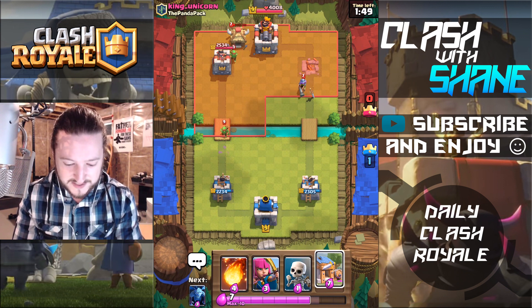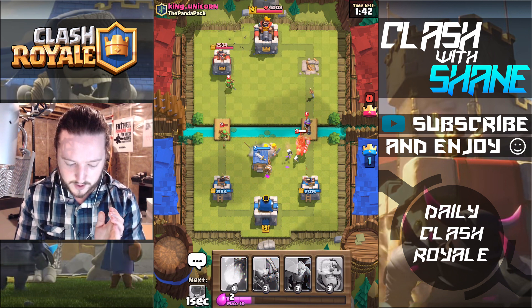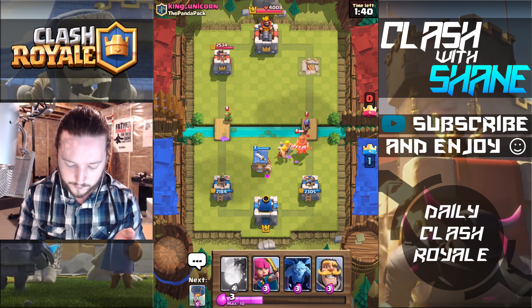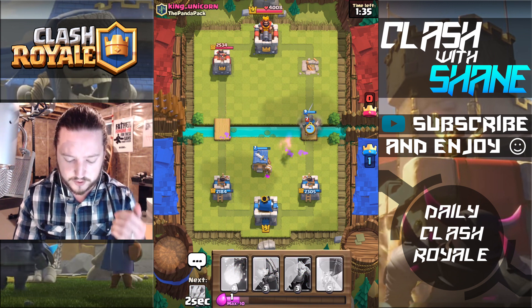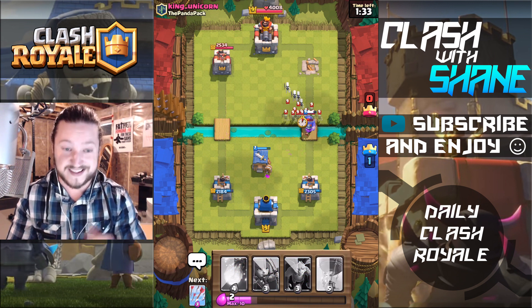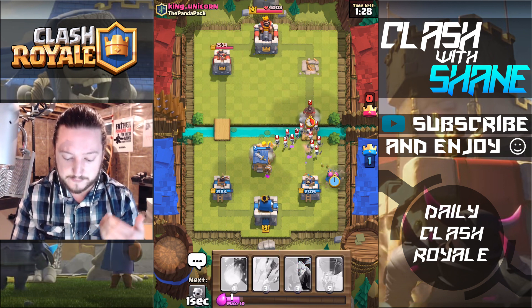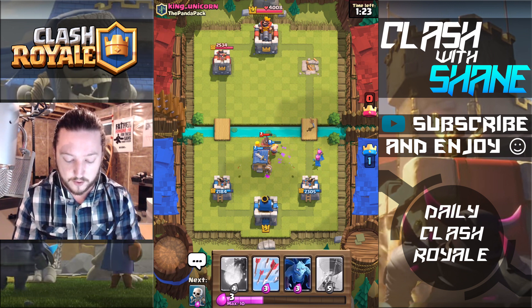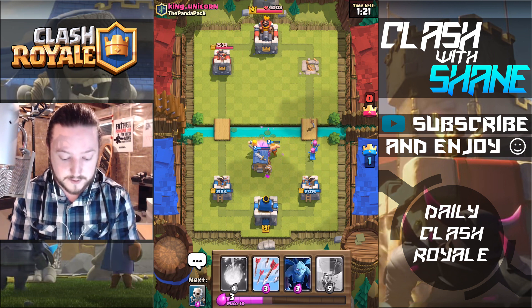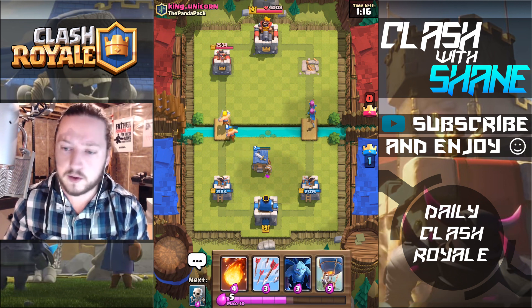I have the Barbarian Hut ready to go at 7 elixir, so let's go Barbarian Hut as well. The Barbarian Hut should defend against the Musketeer and then kill the Prince. I don't want the Musketeer doing too much work to the Barbarian Hut because at seven elixir you kind of have to protect it to get your value. If they send a Musketeer by itself and it finishes off your Barbarian Hut, you lose so much elixir value. As you can see, because we protected the Barbarian Hut it serves double duty defending against the Hog Rider push.